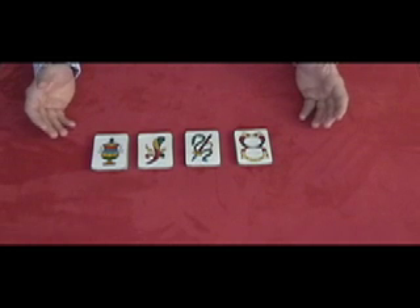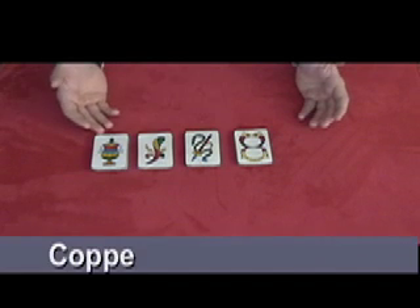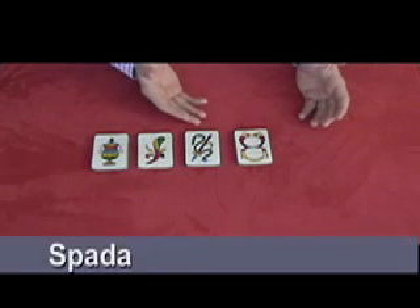Basic rules to play Italian cards: there are four suits. There's coppe, bastoni, spada, and denari.